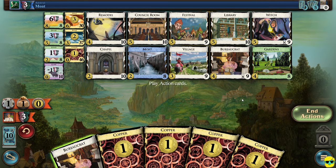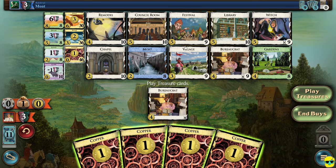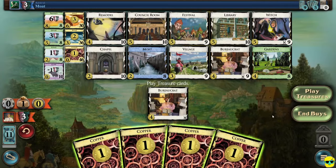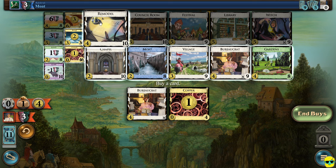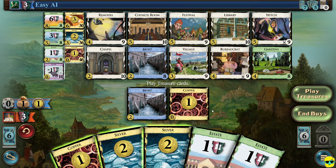This is a good turn for us. We're going to first play the bureaucrat and see what the computer does as a response. They had that moat again — bad timing for us — but we'll play the treasures and we have four money. So at this point we can either get another bureaucrat or pick up a remodel. I'm kind of tempted to buy a remodel to start dealing with cards I don't want and begin to upgrade. So I'll buy one and just show you the mechanic.